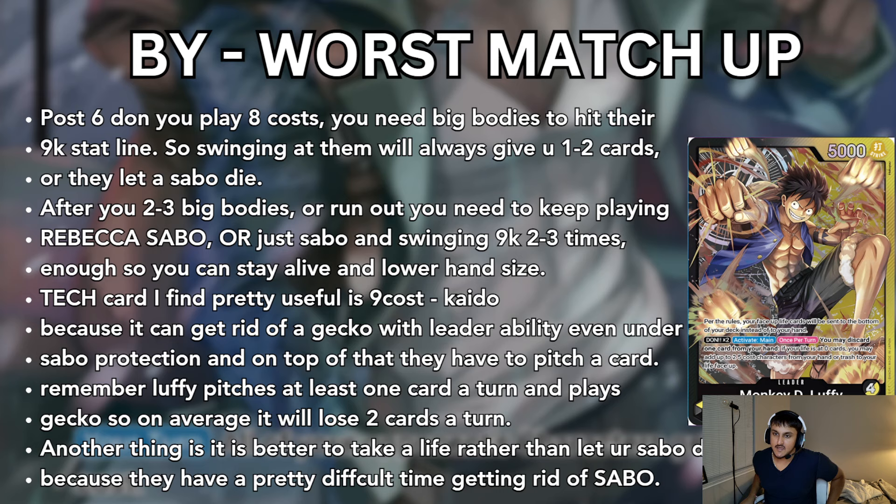Post 6-Dawn, you're going to play 8-cost. You need like 2 big bodies with a 9K stat line to hit them — swinging 9K every turn is going to give you 1-2 cards per turn. After you have 2-3 big bodies, just keep playing Rebecca Sabo. Literally just spam it — swing a 9, three times, play Rebecca Sabo, repeat. You can also hit their board; don't just hit their face. If they tilt an Ace and you hit them and they give you cards for that, they're probably bad.